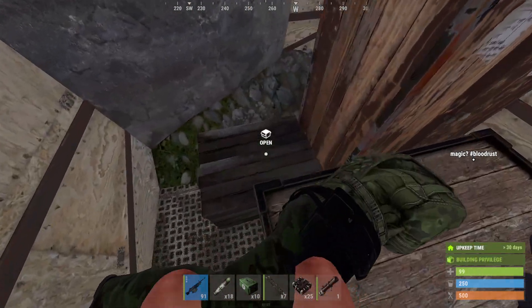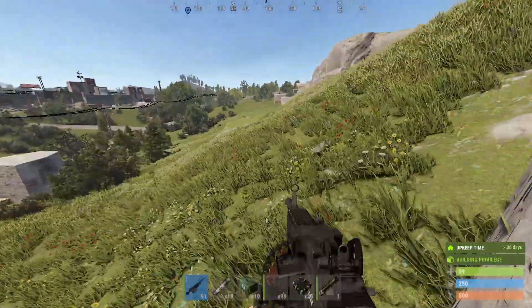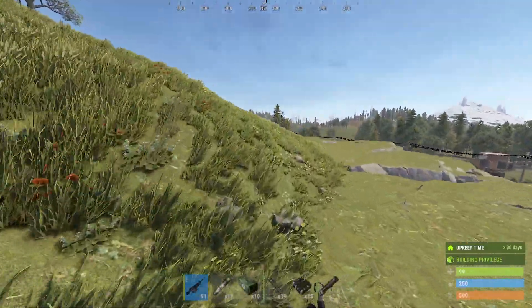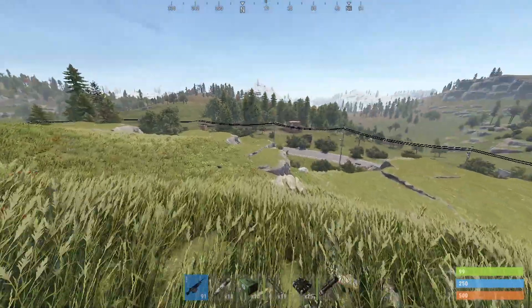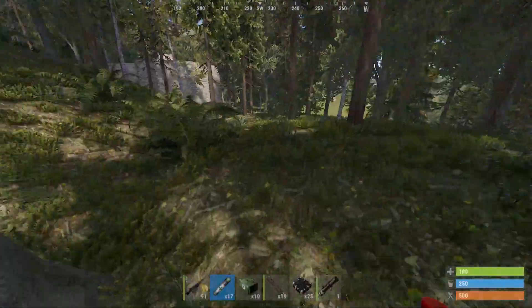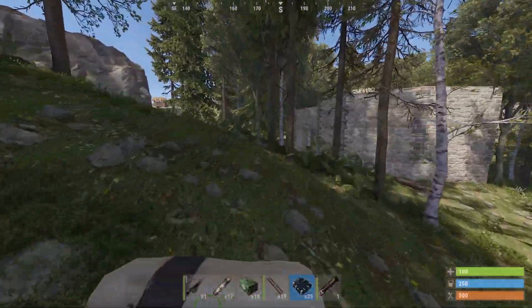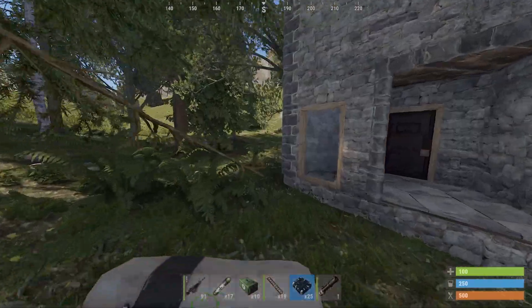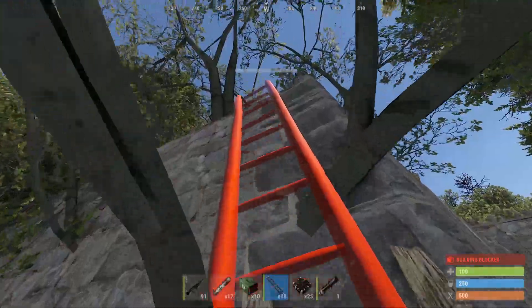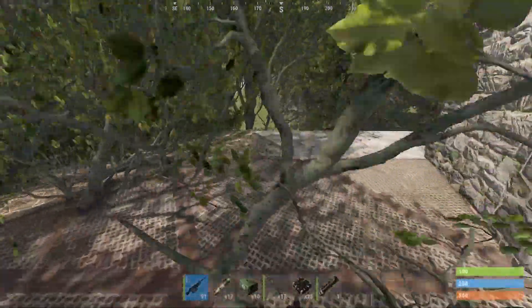Let's go for one more base. The server is wiping tomorrow so people are stacked - as always people are stacked at the end of wipe. Thinking of going on a streak and maybe hitting that base over there - no, it's already raided. While running to teleport I found this one here - don't know what to think of it. Let's check out the upside - it's actually tweaked, at least that part.